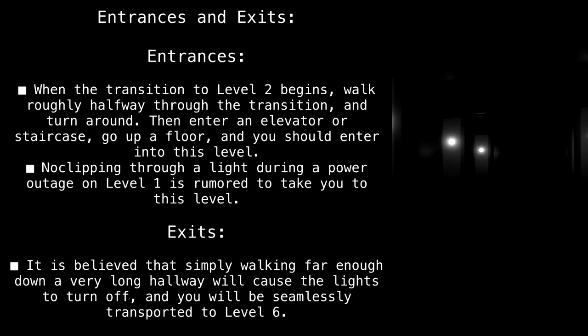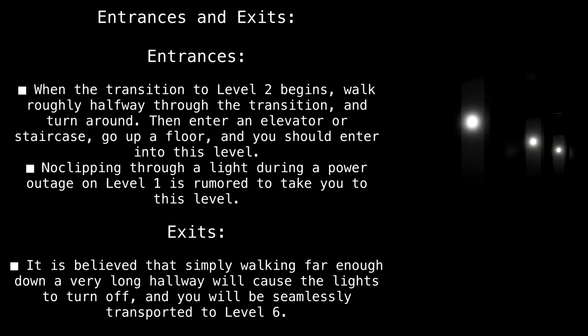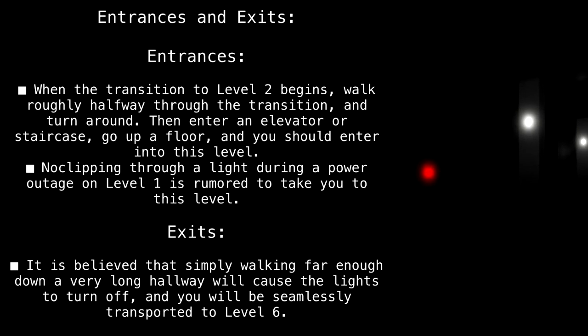No-clipping through a light during a power outage on Level 1 is rumored to take you to this level. Exits: it is believed that simply walking far enough down a very long hallway will cause the lights to turn off, and you will be seamlessly transported to Level 6.